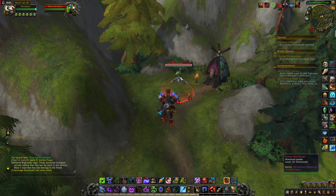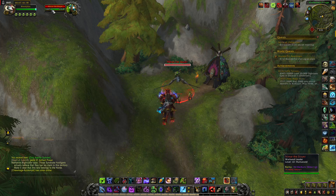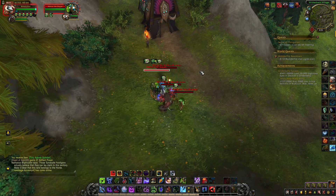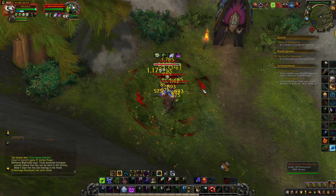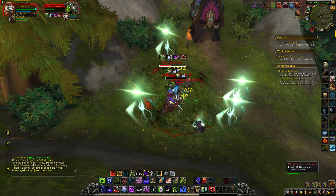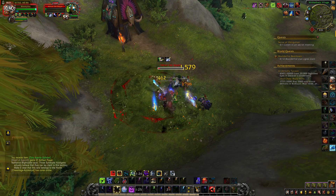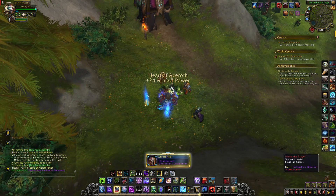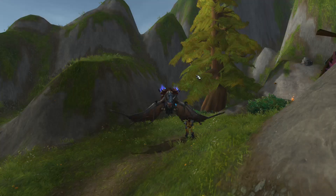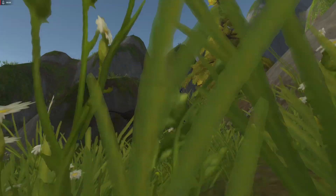Next rare that can drop a mount is Neymar the Slayer, a troll. He can be found here. He has only 200,000 HP so you can kill him by yourself. He drops the Witherbark Diving, a menacing bat.